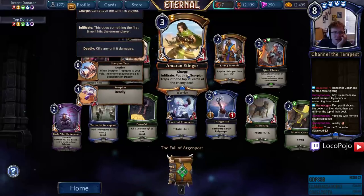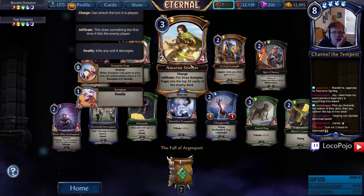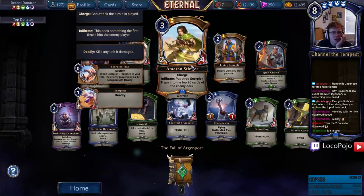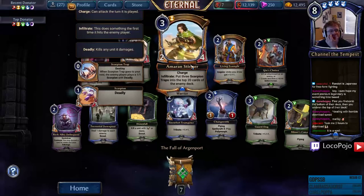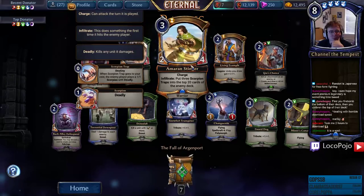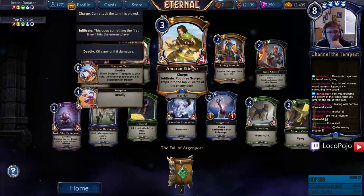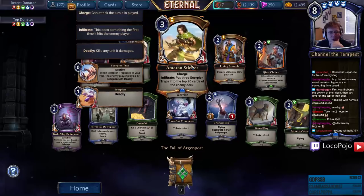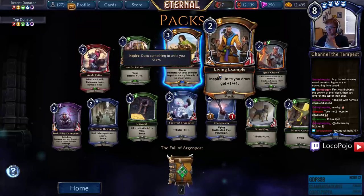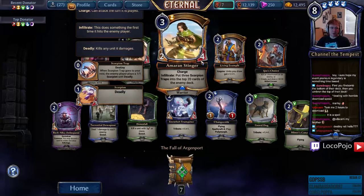It looks like a relic symbol, not a spell — so it doesn't go to your void, it goes into play, and then you destroy it to make Scorpions. That's an awful lot of hoops, but it's a 2-4 charge though. A Scorpion Trap is a spell — okay, well in that case this card is very solid. It's weird because the round circle is used for both power and relics.